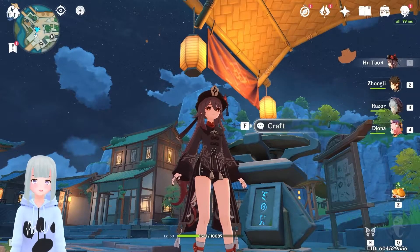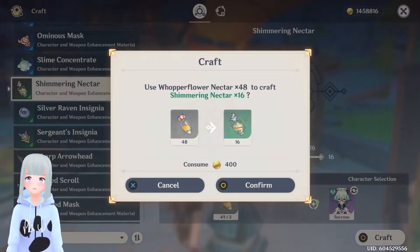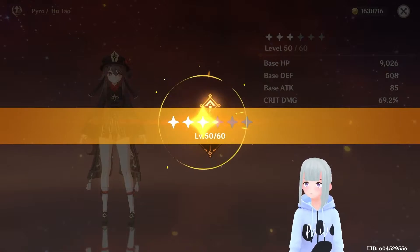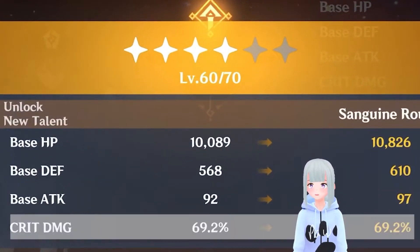Remember to pop to your alchemy bench to upcraft all of these different materials — the talent books, the gems, as well as the Shimmering Nectar. And don't forget about that conversion feature if you need it. That's pretty much it — you should be able to ascend your Hu Tao now.